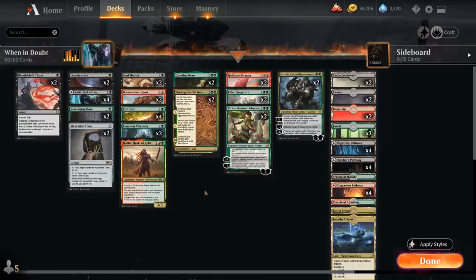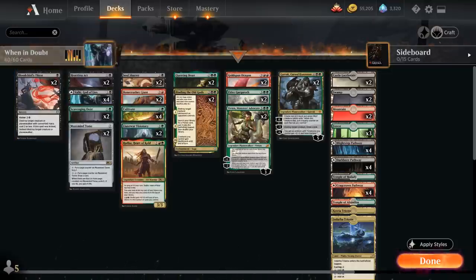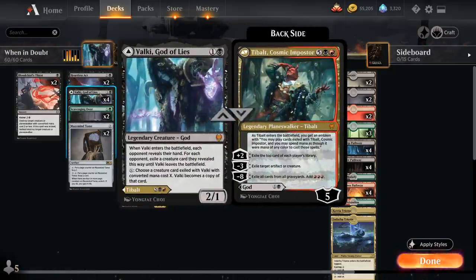Let's take a look at the rest of the deck, starting with cheap spot removal. At one mana, Bloodchief's Thirst can also be kicked for four mana total to kill larger creatures or planeswalkers. We also have two copies of Heartless Act as a nice spot removal spell.